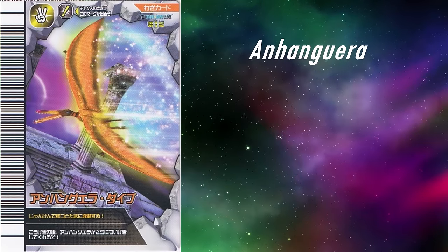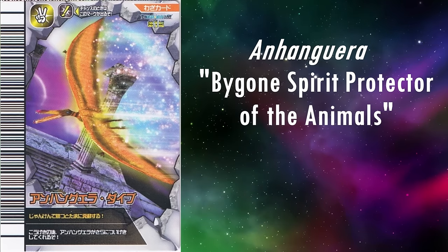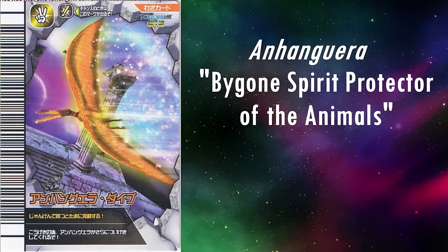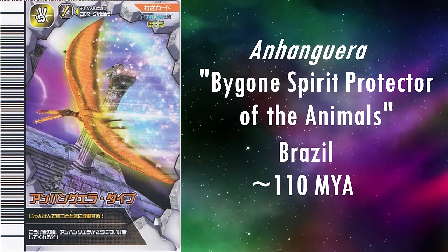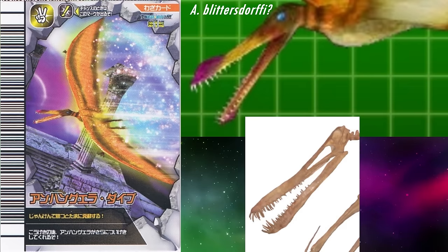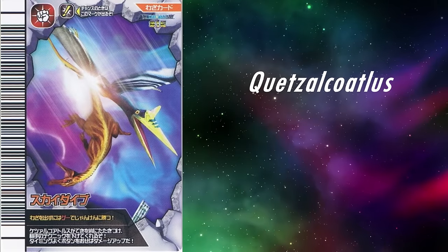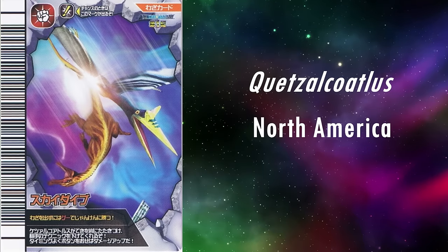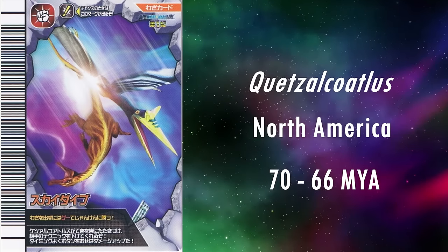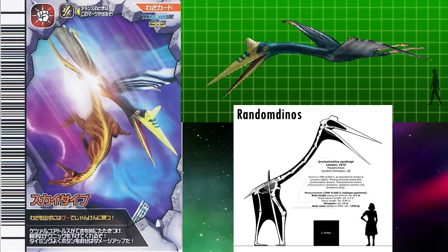Next we have Tupuxuara, which appears in the move card Tupuxuara Dive. It was a contemporary of Tapejara, and was also named after a Tupi mythological figure. There are several species, but this model appears to be based on T. leonardii based on its rounder crest. The model is essentially perfect, as its distinct crest is reconstructed wonderfully. The same can be said for Anhanguera, which appears in the move card Anhanguera Dive. Its name means bygone spirit protector of the animals — one of the coolest name definitions maybe ever. This model is most likely based on the Brazilian species A. blittersdorffii, making it yet another contemporary of Tapejara. Its nasal and chin crests and huge interlocking needle-like teeth are perfectly reconstructed. Another superb pterosaur model. The last pterosaur is Quetzalcoatlus, which appears in the move cards Skydive and Skystrike. It lived in North America from 70 to 66 million years ago, named after the Aztec god Quetzalcoatl, and this model is also perfect — the utterly bizarre proportions and the giant stork-like head and crest are superb.